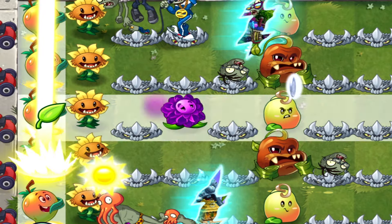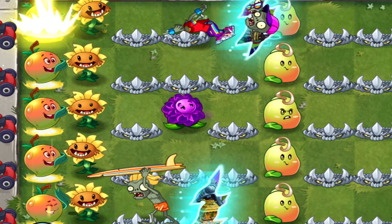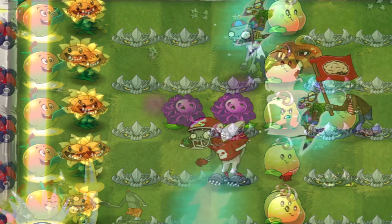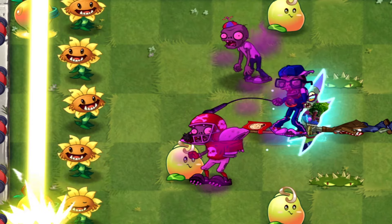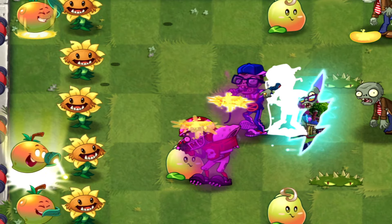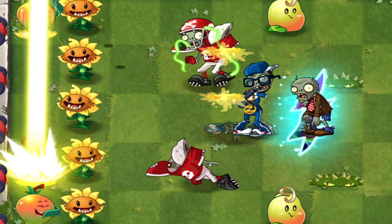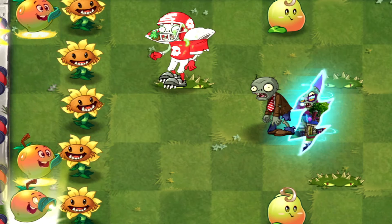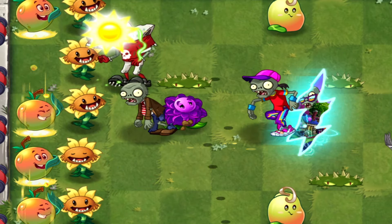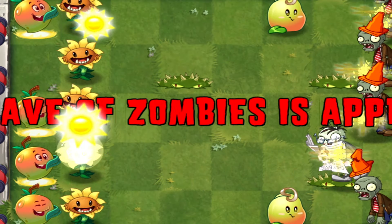Mango Fire can be a game changer in various modes, but where does it really shine? In Adventure Mode, Mango Fire is perfect for mid to late game levels where zombie waves get large and overwhelming. Its ability to hit multiple zombies in a line makes it a solid choice, especially in levels like Wild West or Frostbite Caves. But Endless Mode is where Mango Fire truly shows its value — as waves get longer and zombies start piling up, its crowd control is indispensable. Pair it with defensive plants to survive longer and rack up high scores. And in boss fights, Mango Fire can chip away at Zombosses and their minions while keeping the pressure on. It may not deal burst damage, but its steady hits make it a reliable plant in these high-stakes battles.